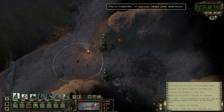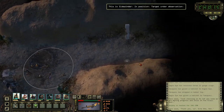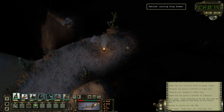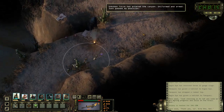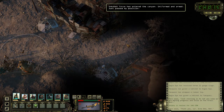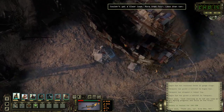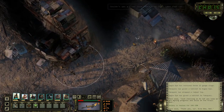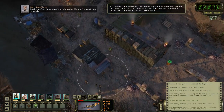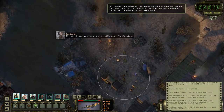Calling Sidewinder, report. This is Sidewinder, in position. Target under observation. 10-4, Kingsnake out. Rattler calling Kingsnake. Go ahead, Rattler. Unknown force has entered the canyon — uniformed and armed, just past my position. 10-4, Rattler. Numbers? Couldn't get a clear look, more than four, less than ten. Copy that, Rattler, Kingsnake out. All units be advised: an armed squad has entered the canyon, unknown faction, unknown affiliation. Do not approach until we know more. Kingsnake out.